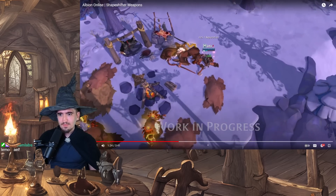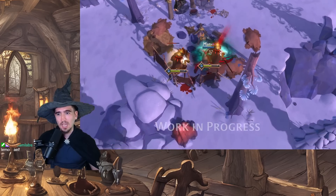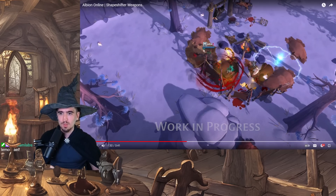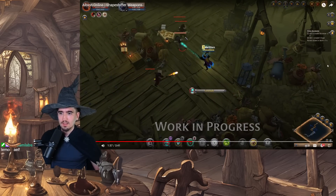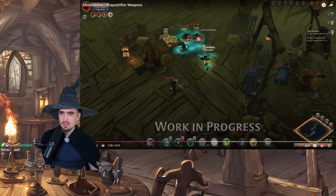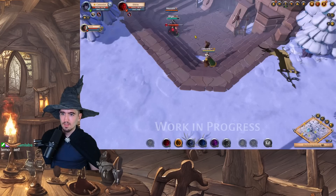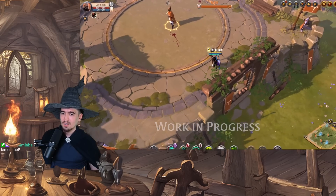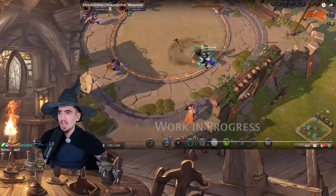I also want you to notice the cooldown — he just went off the form and now he's back in it, and he's saying you can switch back and forth. In their human form, shapeshifters are masters of manipulating raw energy, which they can use to inflict damage, disrupt enemies, or support their allies. Whilst doing so, they build up shift charges. The shift charges are those things right there — you have one, two, three, four, five — that's the maximum amount of shift charges. It's so badass.